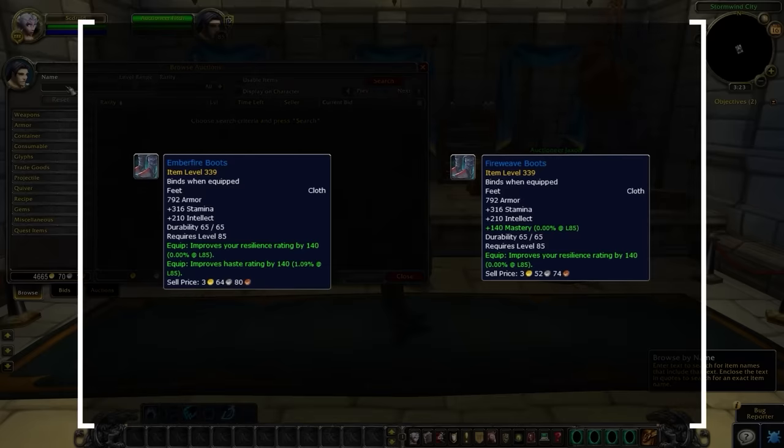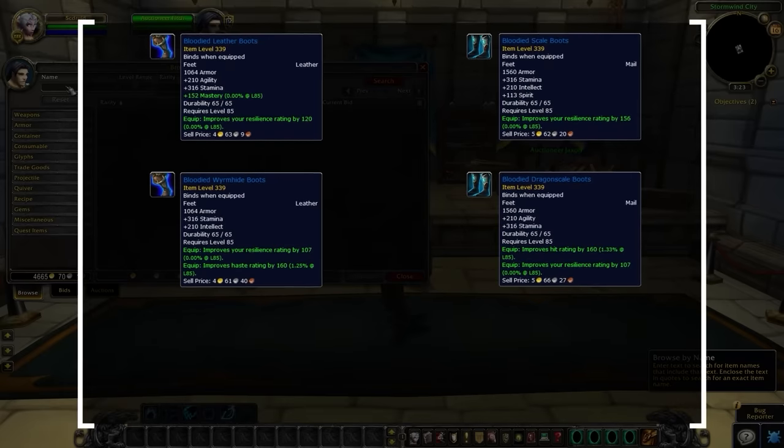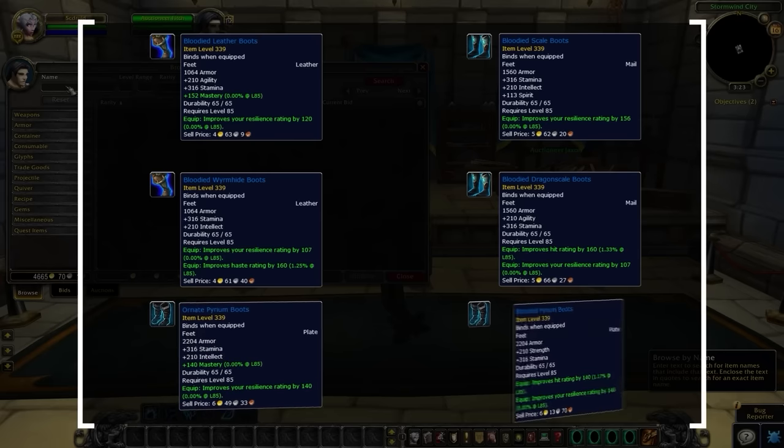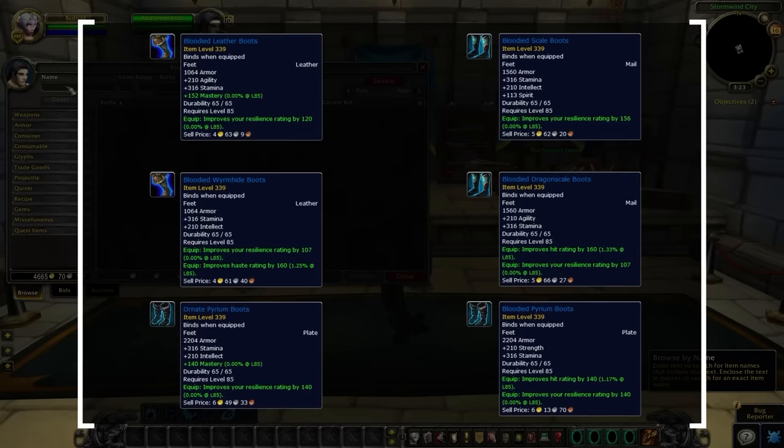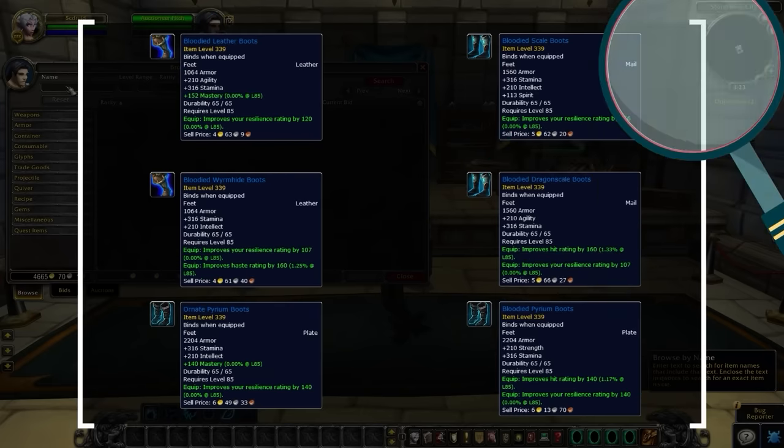Cloth wearers will want to search fireweave or ember fire. Leather and mail wearers will want to search bloodied leather, worm hide, scale, or dragon scale. Plate wearers should search ornate purium or bloodied purium. Again, all these pieces have resilience — just be sure to check the main stat to buy the right one.